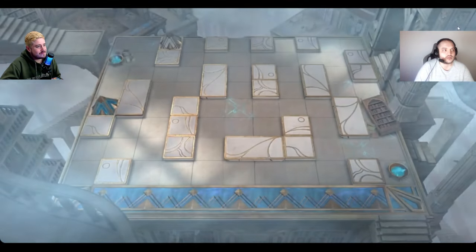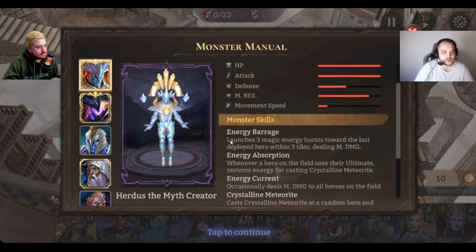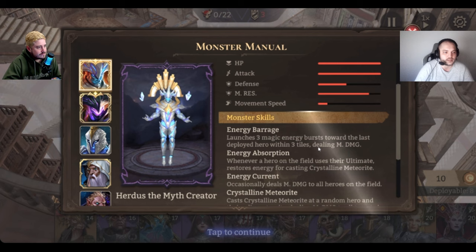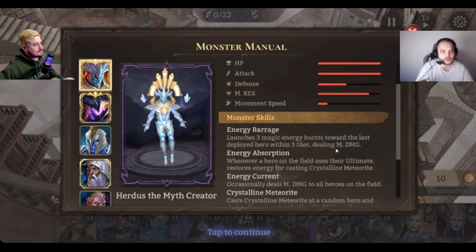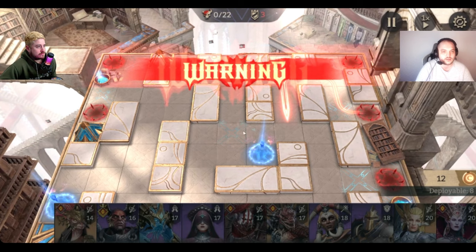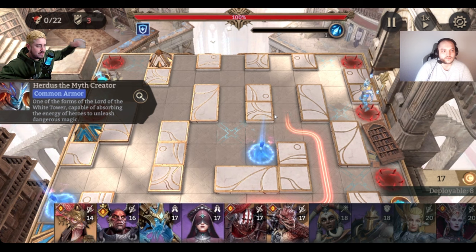Before we start, let's talk about what the boss does — Energy Barrage. It launches three magic energy bursts toward the last deployed hero within three tiles. If a hero is more than three tiles from the boss, he won't target them. That's critical to know for keeping Imani alive later.